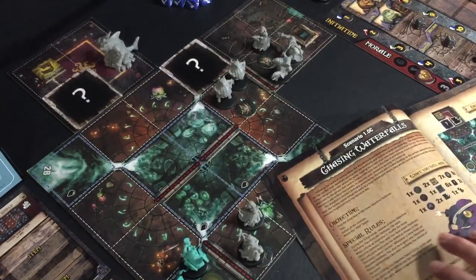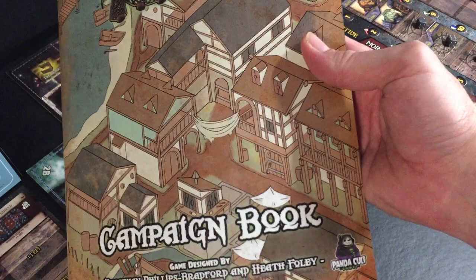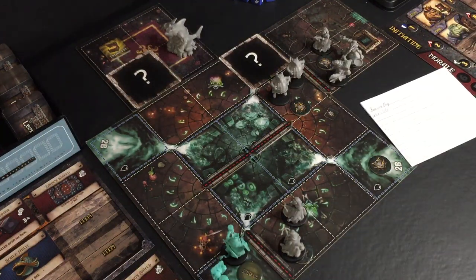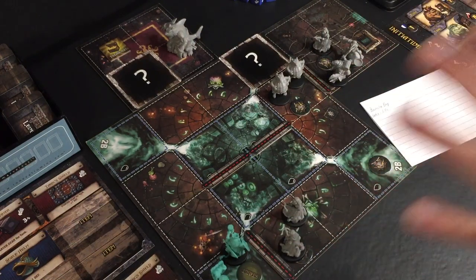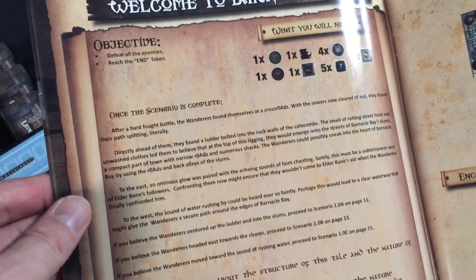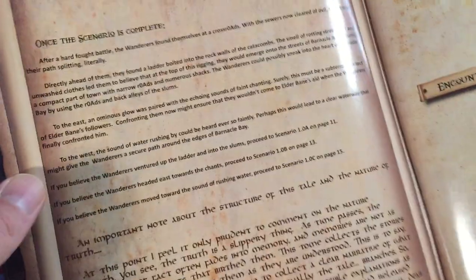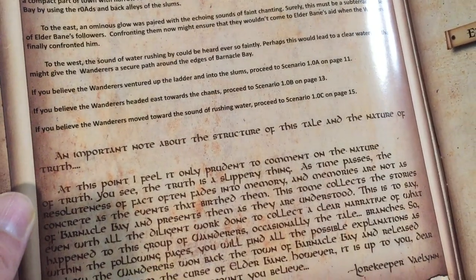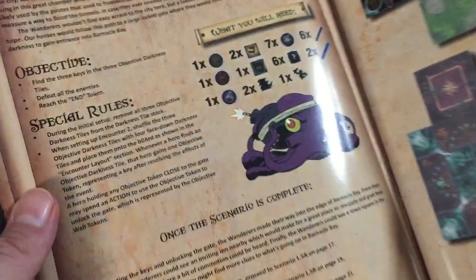One of the other things I really enjoy is the campaign book. This game has a branching narrative campaign. All games start with an intro scenario where the Wanderers — a guild of heroes — have been called by a few surviving townsfolk and hired to investigate Elder Bain and his cult. They arrive, and every time you play this scenario you start with the welcome to Barnacle Bay scenario. At the end of it, you get to pick three scenarios to follow up.